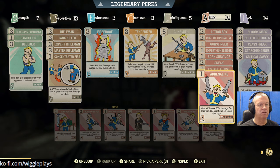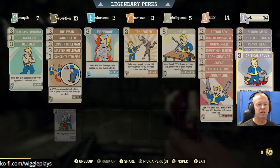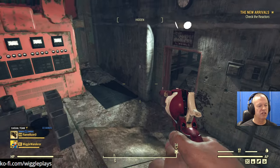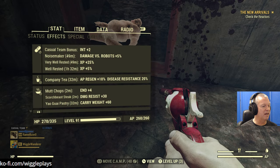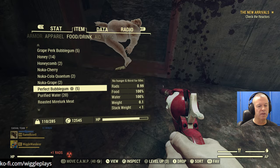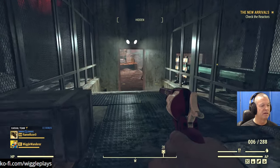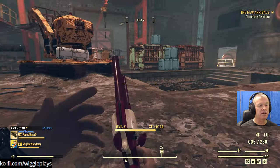We got Sneak, Bloody Mess, Better Criticals, Critical Savvy, Class Freak. Check the reactors. What's my food situation? I'm not using any food for this build - I have food for melee but not ranged. Perfect - Bubble Gum. I don't really have any food other than Company Tea that's going to help this situation.